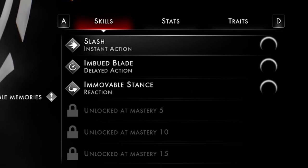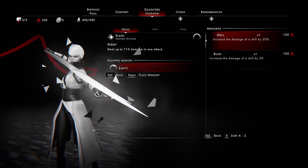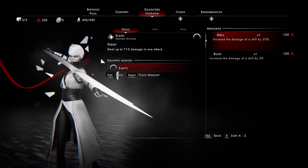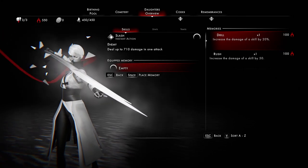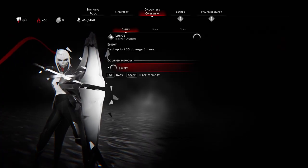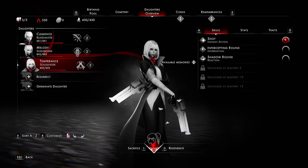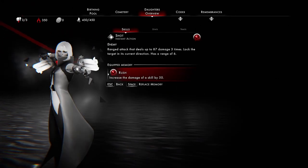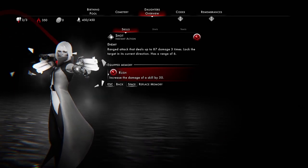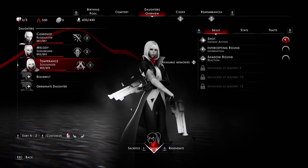What we can do is equipment — I'm going to call it equipment because the actual terminology, which I personally think is kind of annoying, is 'memories.' So we can spend a bit of our currency to equip a memory, or these bonuses, to a skill on one of our daughters. These are temporary — when our daughter dies, they don't stay with her. I'm going to equip one to increase the damage of a skill. And another one to our ranged user's shot — I'm pretty sure that means it'll do an extra 50 damage per shot, and her basic shot does three shots.